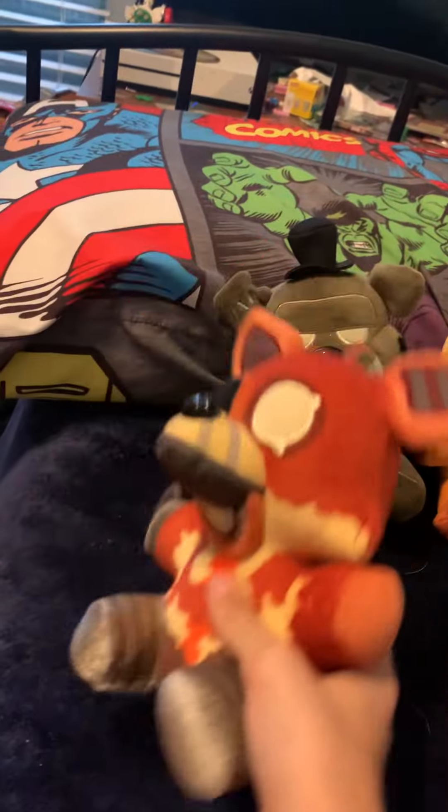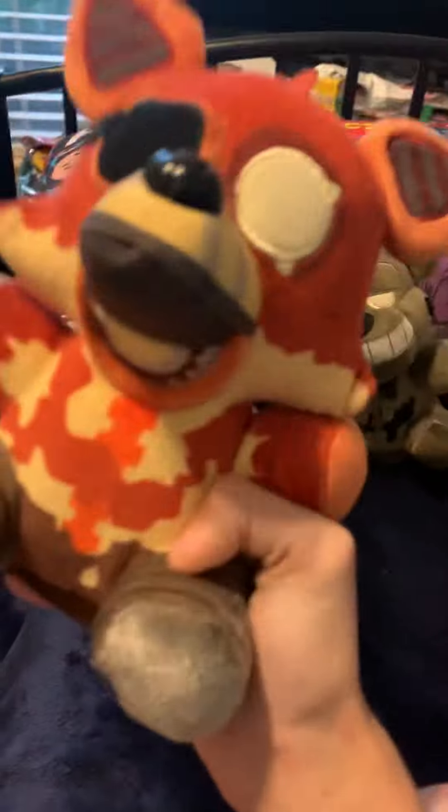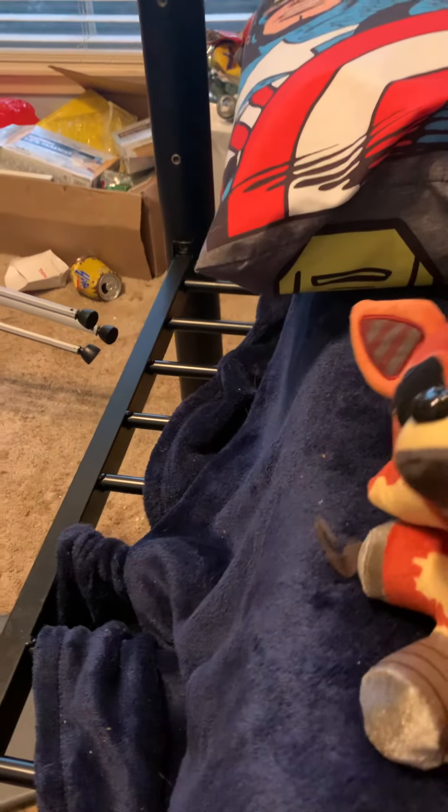We're starting off with an in-box Foxy that I haven't used yet. I like to show off the details - he has guts, pants, a mouth that opens, and a hook in the back, which is just cool. He has an eye and his eye patch is still on. He has a resemblance to Nightmare Foxy but he's not Nightmare Foxy. You can see his endoskeleton showing from beneath and he has some holes on him.